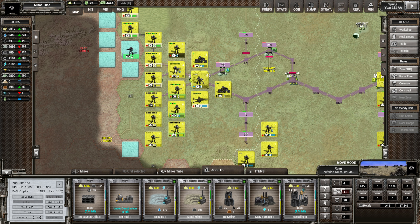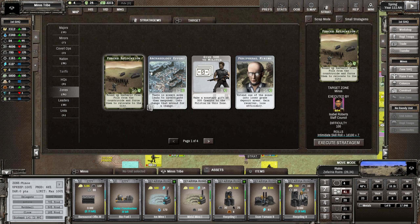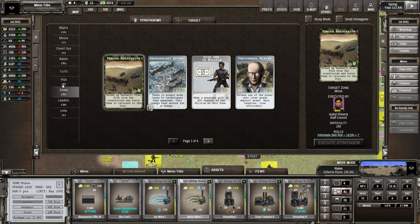I'm not going to attack this turn - I'll just wait. Let's go for a bureaucratic push. We're going to get a bunch of bureaucratic points, though we haven't got much in the way of political points left, so that's going to be about it for this turn.